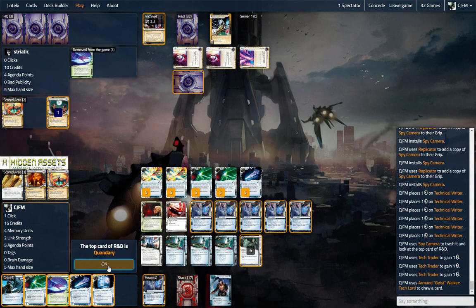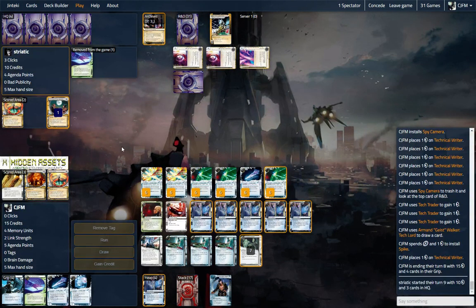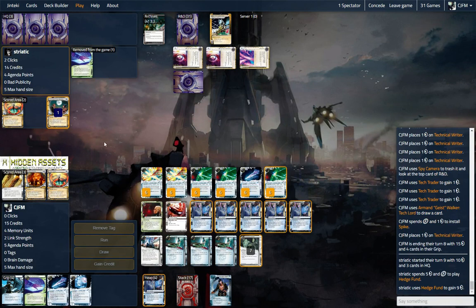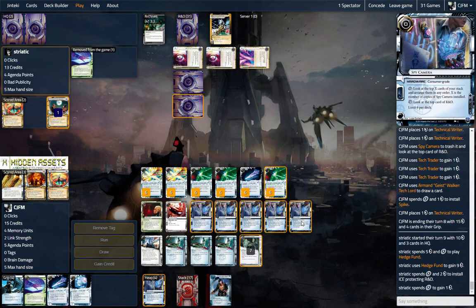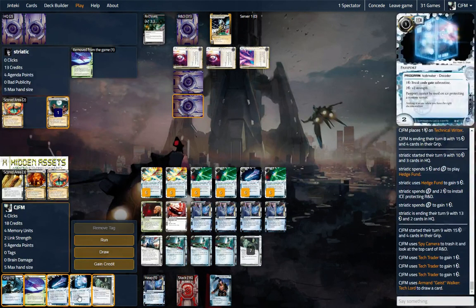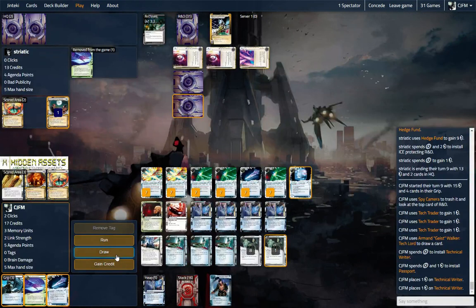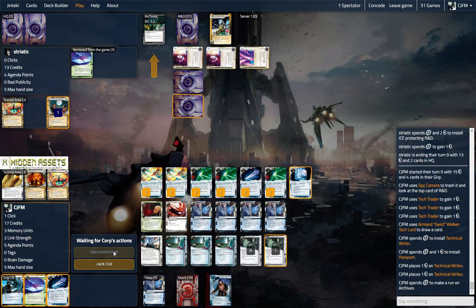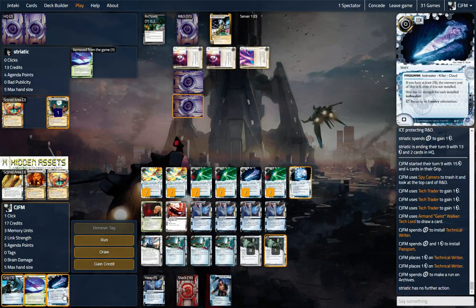Let's see what the top card is — it's a Quandary. I don't care about that. Let's play some more stuff out, I guess. He doesn't have a Biotic in hand, so he could draw, Biotic, score. So that's a Quandary — we have a way through that, easy. Let's start turn. Let's look at the top card — it's a Biotic Labor. That's something we don't want to see. Let's check Archives, just in case. Let's just rig up.